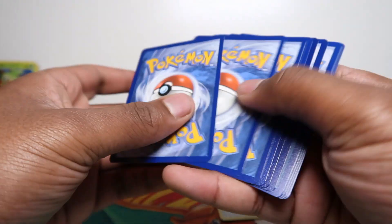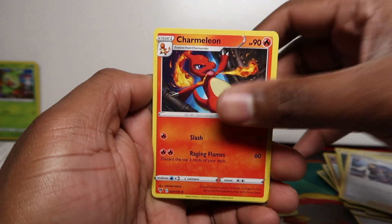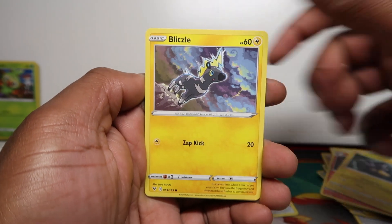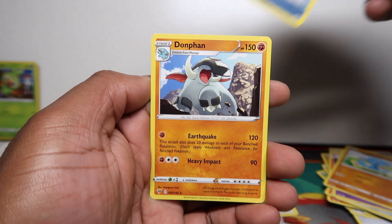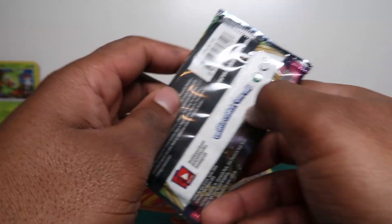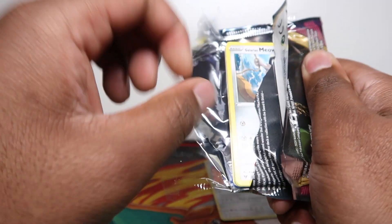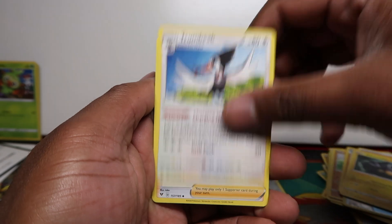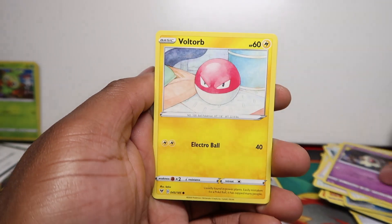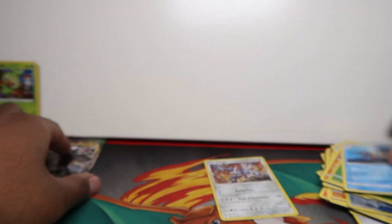There's a code card — let us know we're getting the online codes, we appreciate it. Real people using them and not the code bots. Slugma, Beldrum, Milcery, Wooper, Memory Capsule — two packs left, can we get something good? Code card four from the back. And we got Torkoal, Nessa, Meowth, Toxicroak, Voltorb, Weedle, Drilbur, Nincada, and Barraskewda.